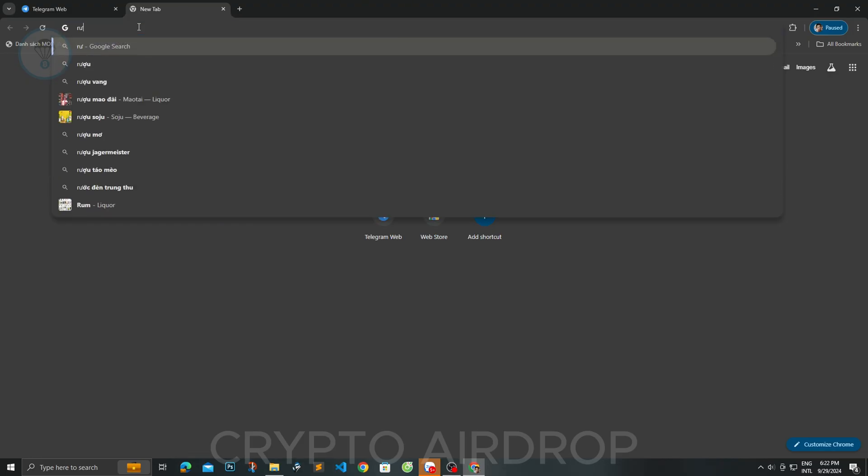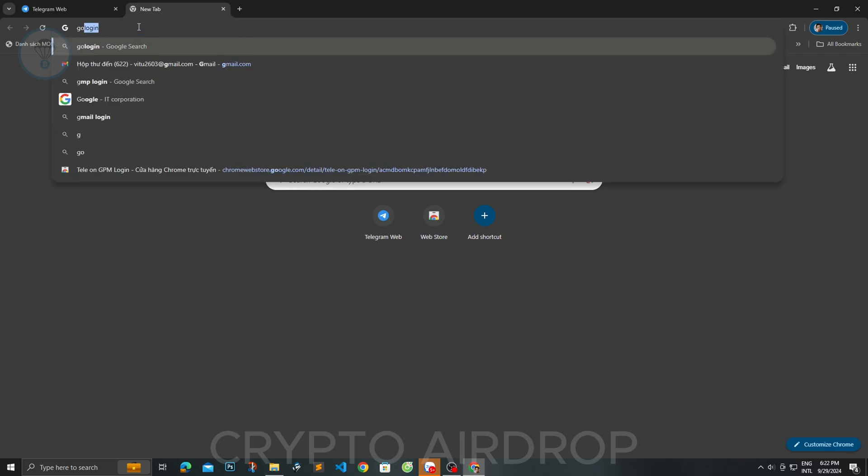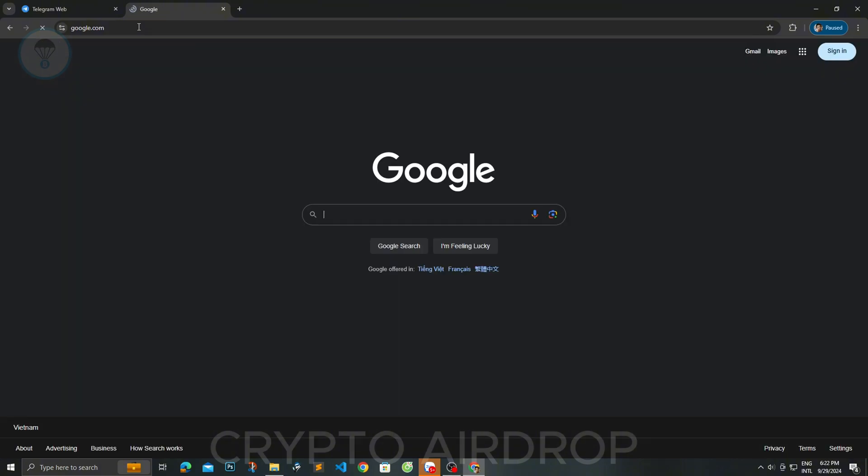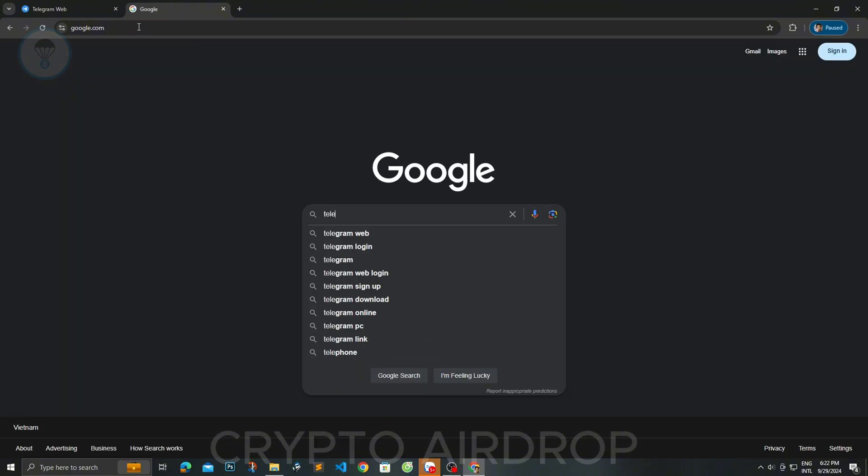Step 1. First, go to google.com and search for the keyword TeleGPM login for Chrome. The result will appear at the top of the Google search. Click on the link to go to the Chrome Web Store.